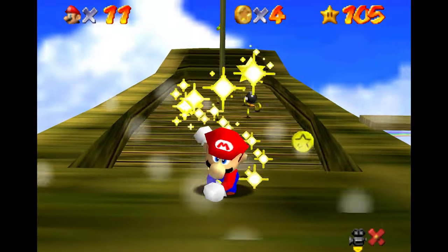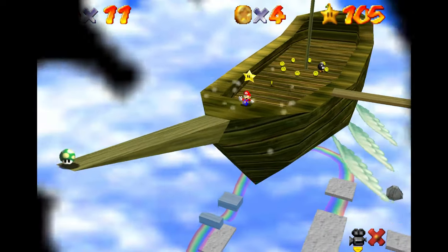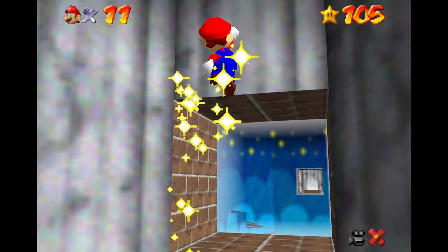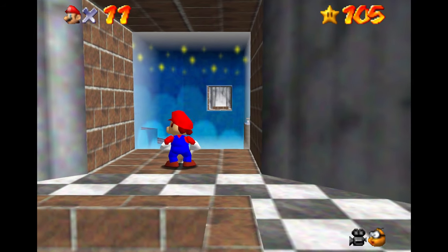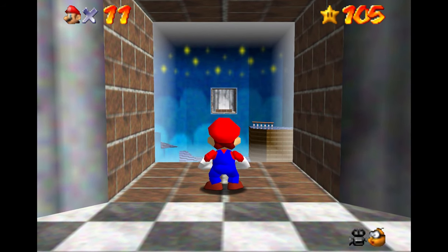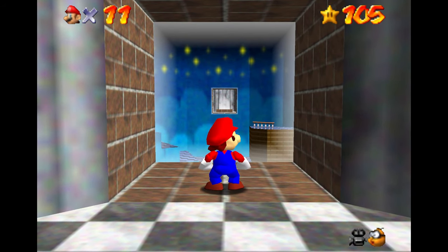There's the first star on Rainbow Ride. The only thing to keep in mind is that gust of wind when you step onto that boat — I can't really imagine you being blown off, but it could push you into those bob-ombs hanging out back there, and it would be pretty frustrating to die to one of those after all of that. But in any case, that was Cruiser Crossing the Rainbow. Thanks for checking out the series, and I'll see you in the next one.